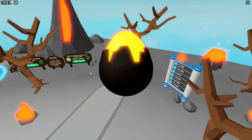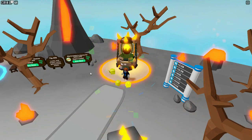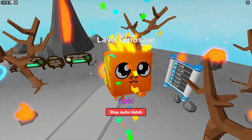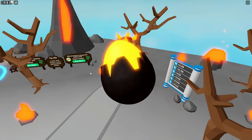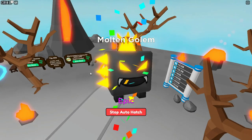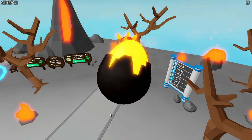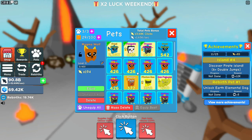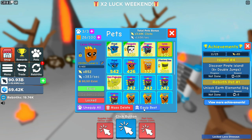Another Molten Golem — I'll take it. Any epics I will take. Another one. One more and we can have a shiny. Lava Dinosaur. And there's a fourth Molten Golem. Had the auto clicker on, didn't even know. Lava Dinosaur — 852.